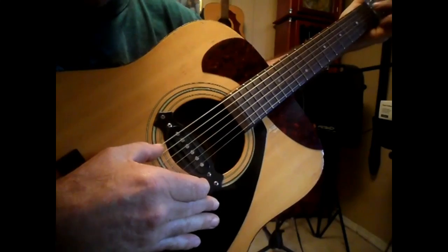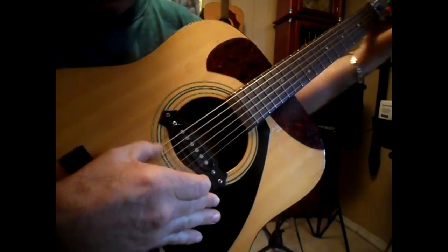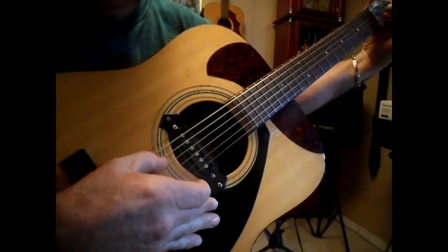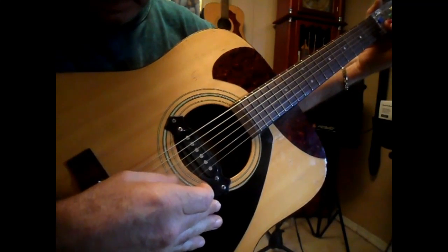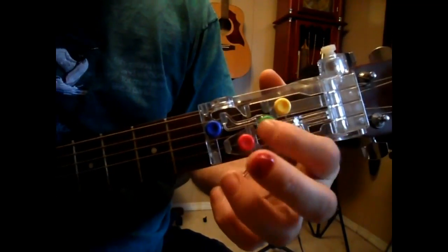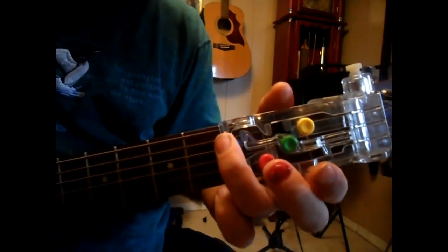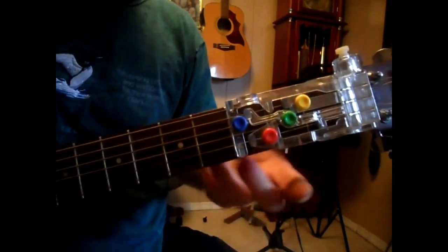Then you go right back to the beginning. So the blue you do twice, the yellow you do twice, the green you do once, the red you do once, and then you go back to twice on the G again, which is the blue.